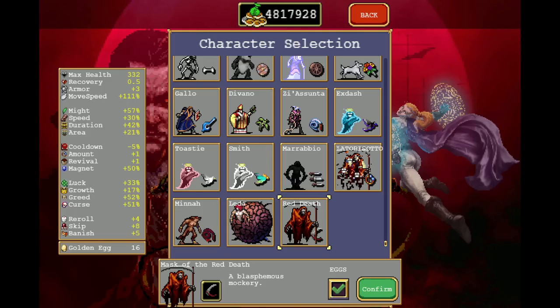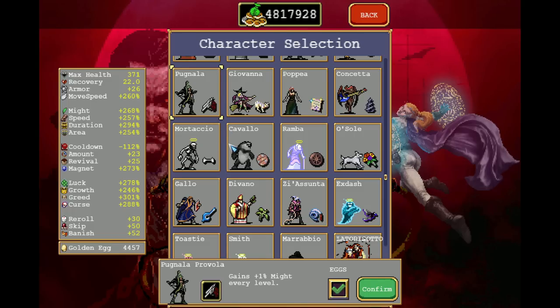When you start off with everything, you first have to decide on a character, and my recommendation is Red Death. My original choice was Pugnalla, because she has two very rare weapons, and they evolve into the arguably best weapon in the game, Ferracci.